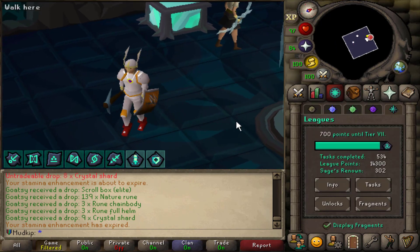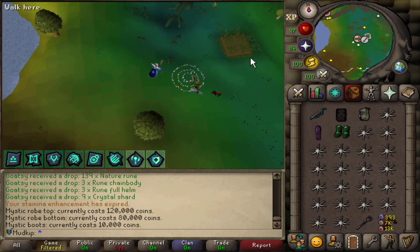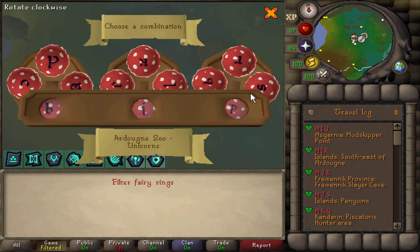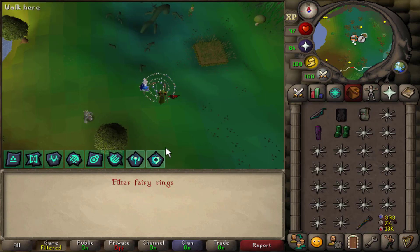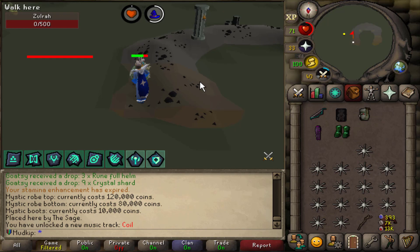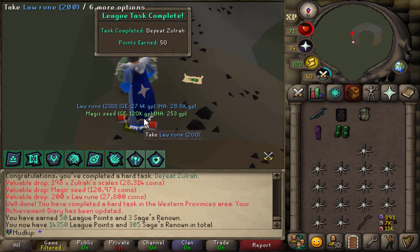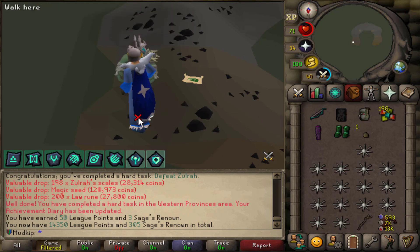I just spent over 200k GP on Mystic because I didn't have any, going from probably one of my least favorite bosses to one of my favorites. Zulrah is down - that was fun. I'm probably not gonna really get into Zulrah or bossing in general until tier 7, because that's when you get the final fragment slot unlocked and you can start making some pretty cool combos with the set effects.